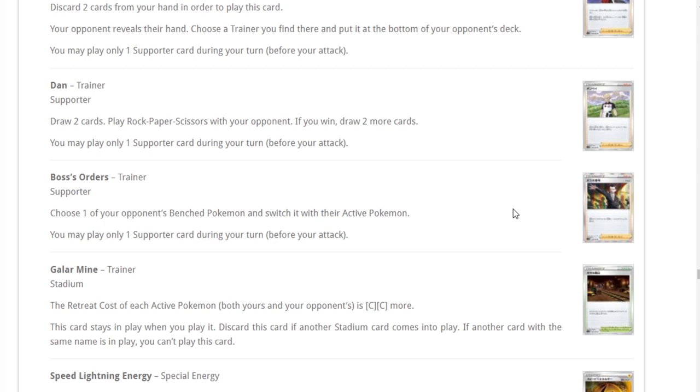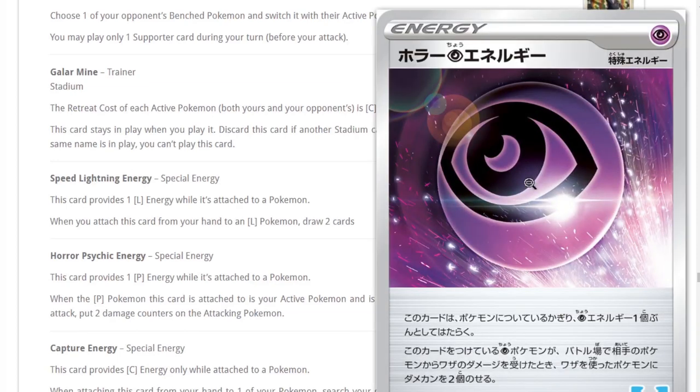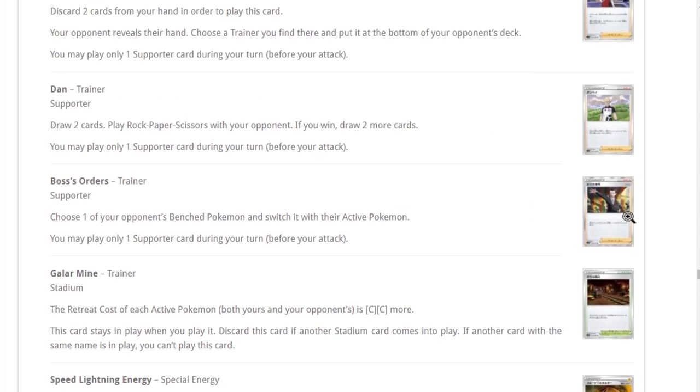Boss's Orders is excellent — being able to work around Dedenne, work around disruption like Goons, and take specific knockouts. We haven't had Lysandre in a while and people love playing it, so Boss's Orders is very welcome. Be ready for this to be a $10-20 holo rare when it comes out.